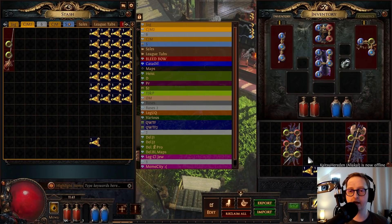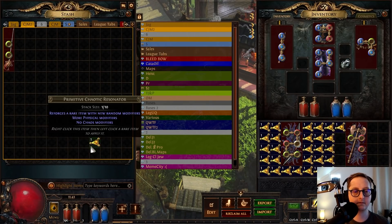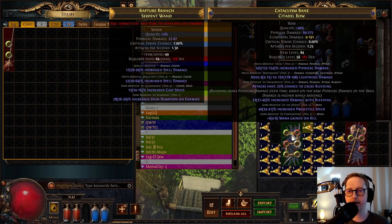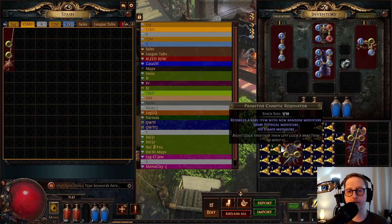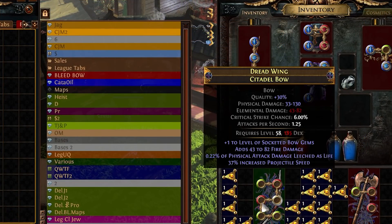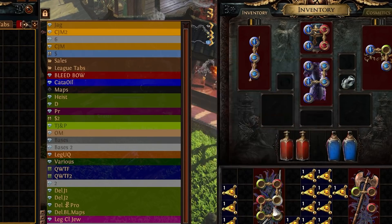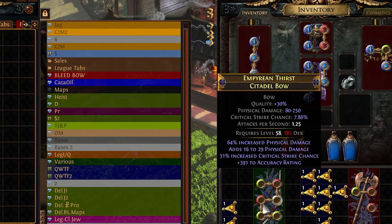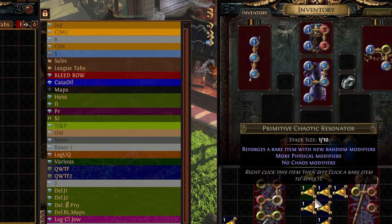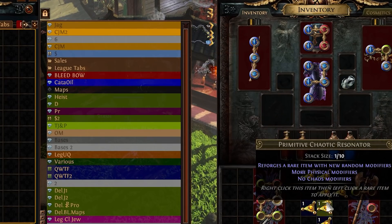I'm just going to finish off these fossils, maybe we get something nice, and then that'll be it for this video. That is tier three, cruel. Another one — hybrid. Slowly dying inside. It doesn't feel bad because it's standard and I'm not really losing any money, but hopefully we can get something decent.